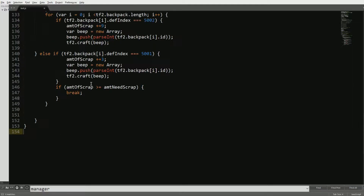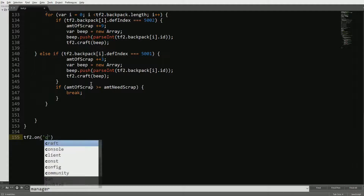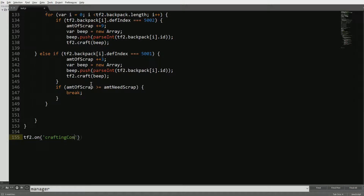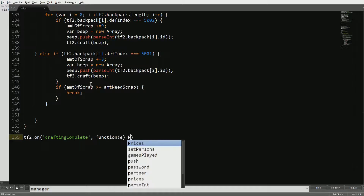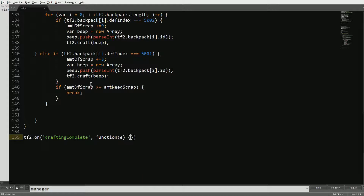Now we're just going to set the interval and put an admin command on it. We're also going to log tf2.on crafting_complete — so whenever it finishes crafting we're just going to call a function with error parameter e, and do console.log 'Finished crafting'. That should be good, and we'll close that off.